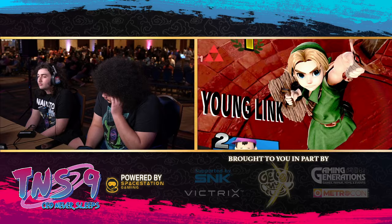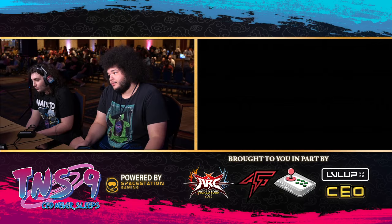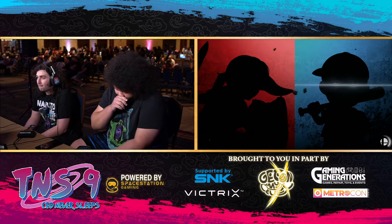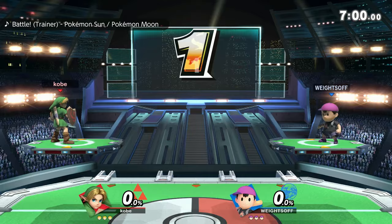It does it all, really — you can use it out of shield, you can combo with it, you can kill with it. I feel like Young Link's Nair was, at one point, one of the best Nairs in the game. I still think that Link's Nair is better only because it seems to go through everything, but Young Link's Nair is pretty insane.